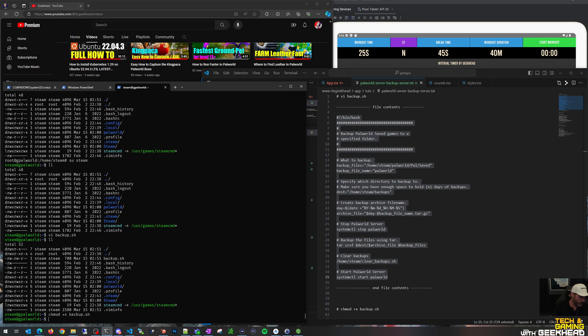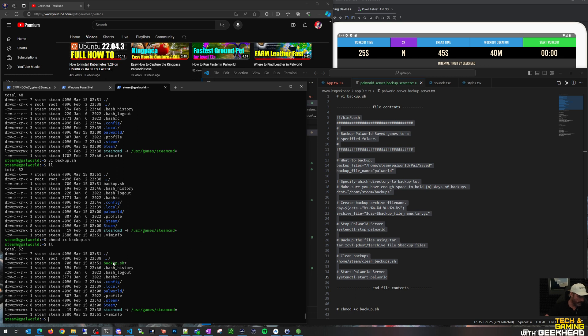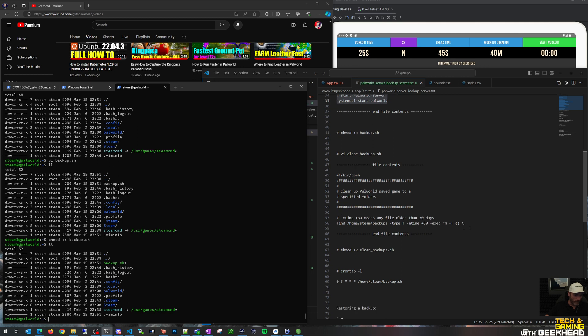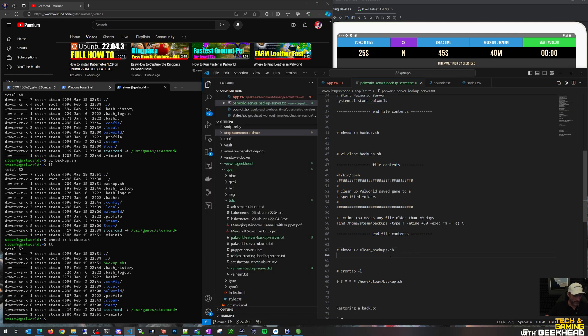Now I'm actually logged in as steam. The Palworld service runs as steam, all the files in the Palworld server folder are steam user and steam group, so it's best to have everything the same. So let's go back and use vi again to create backup.sh - insert, paste. I'll hit Escape, then colon wq to write-quit. Now we have a backup.sh script file. I'm going to run chmod +x backup.sh which gives it the execute bit so you can run it as a script. The other thing we want to do is create another shell script that will clear the backups, because these backups are going to run all the time and you'll run out of disk space if you don't cycle out the old ones.